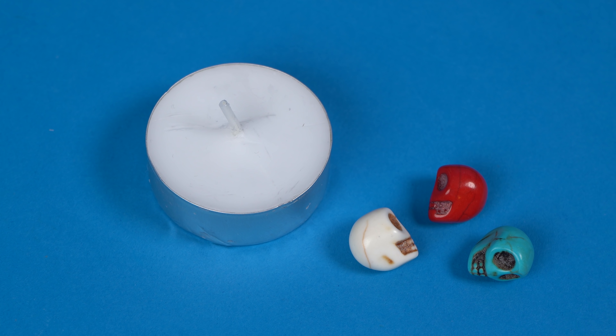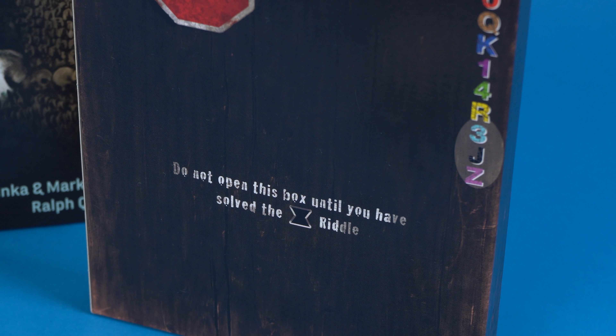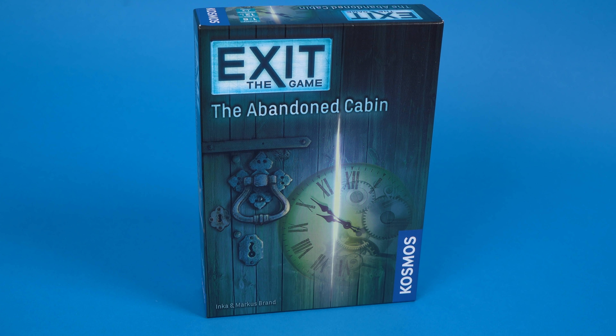I'm going to talk briefly about what's in the box when you first open it. If you consider that a spoiler please skip ahead in the video. I think it's worth mentioning because it sets Catacombs of Horror apart from the others. This game contains a small candle and three plastic skull tokens as well as a cardboard box which will unlock more secrets at the halfway point. It's nice to see that Cosmos hasn't rested on their laurels with this series and are giving us exciting reasons to come back to it, but if you're new to these types of games I'd recommend starting with an earlier, easier installment such as Abandoned Cabin.